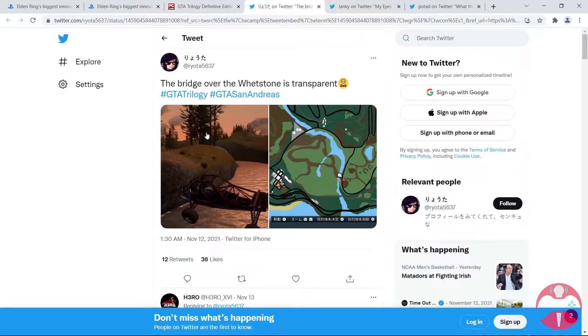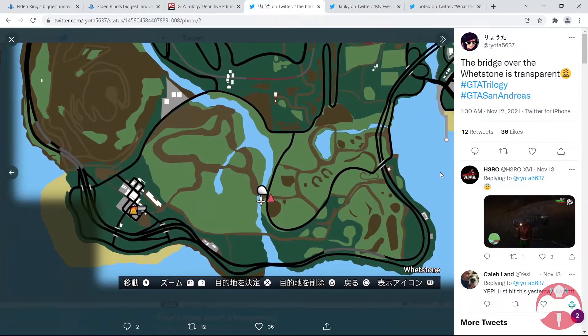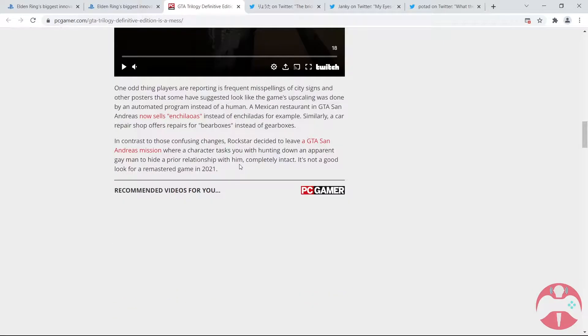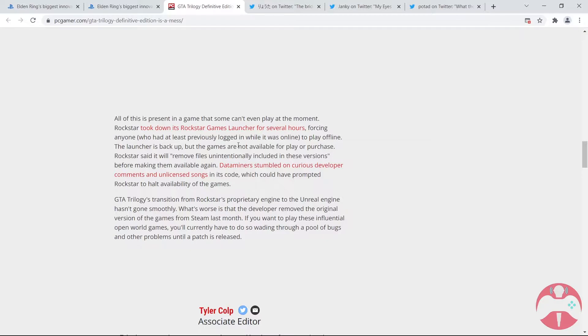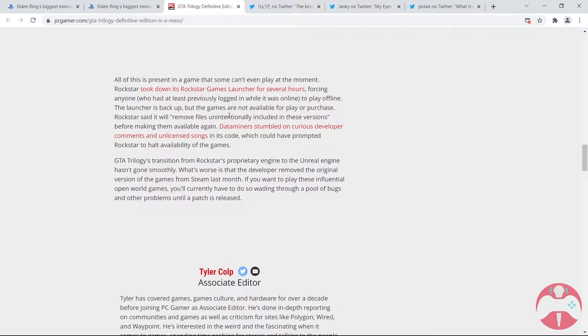The bridge over the Whetstone is transparent, so you can see a vehicle just riding in thin air. There are a bunch of issues. The game was taken off for the PC version.